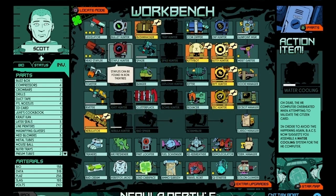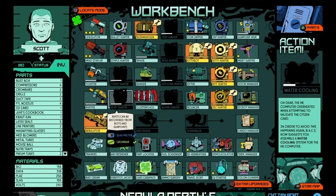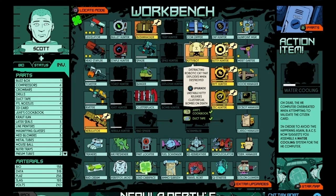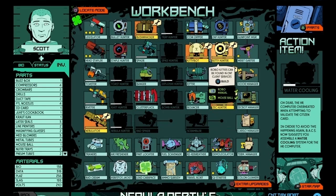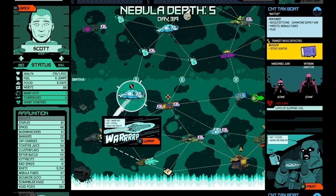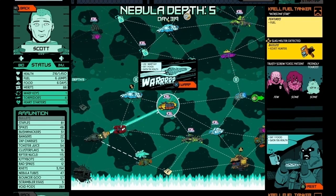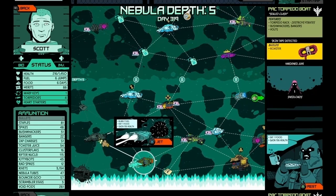Starting off with number 1 we have Void Bastards. Void Bastards is a roguelike first person shooter set in space. Throughout the game you'll be able to craft different weapons, gadgets or devices if you have the materials needed. You'll be able to find these items throughout your runs. When you're ready to select a ship, you choose a ship that's closest to your ship, unless you have an item called a warp key which allows you to travel to any ship on the screen.